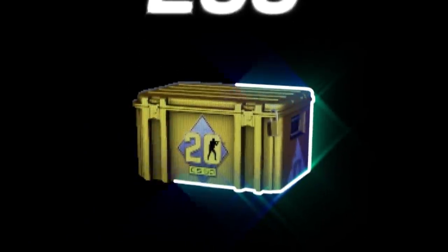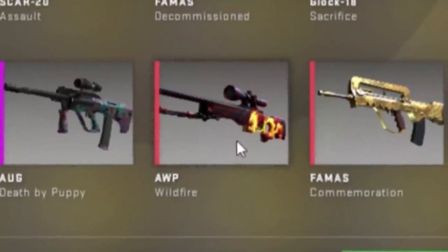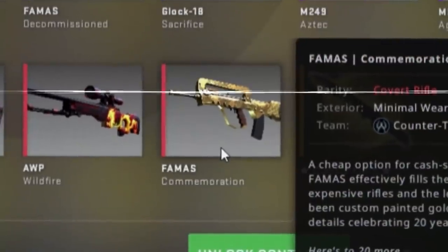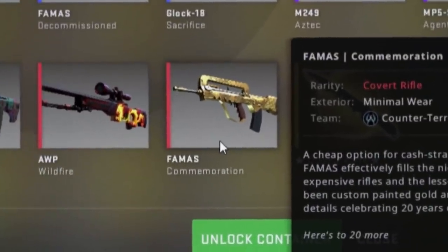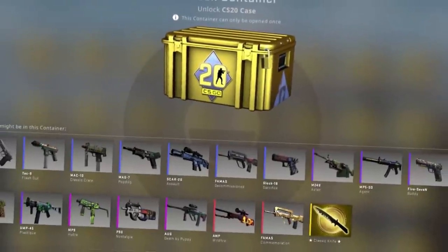We got 200 of the CS20 cases. I'm excited. We got the Death by Puppy. Weird name. Op Wildfire looks absolutely sick — honestly, probably one of my favorite ops. For Moss, I don't think that looks cool, but you always gotta have that one garbage red. Let's shut up though. Let's open some cases.